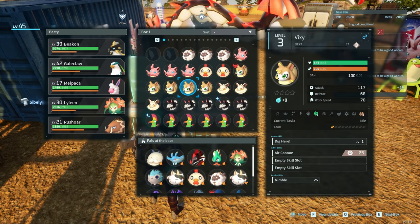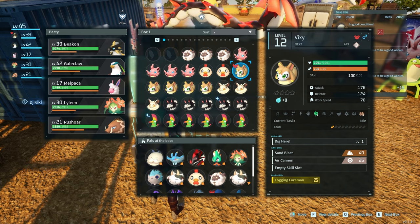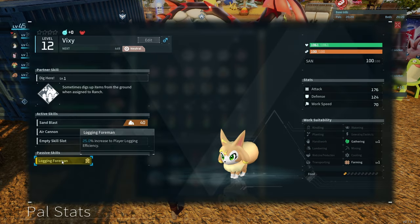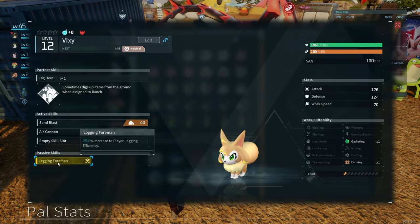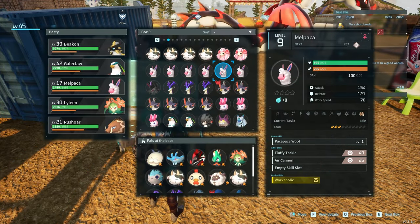You cannot check passive descriptions in the condensation menu - you can only do it in the pal box menu. So if you don't know what a passive does, you may want to come to the pal box first to see what the passive does before you sacrifice them.